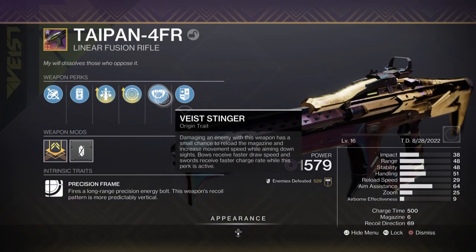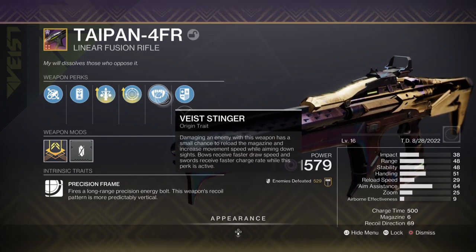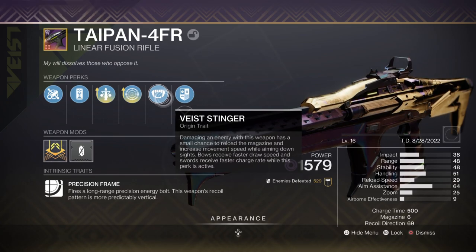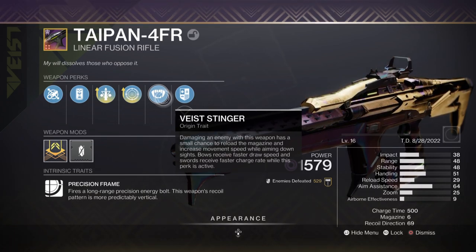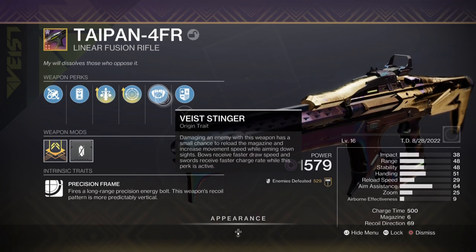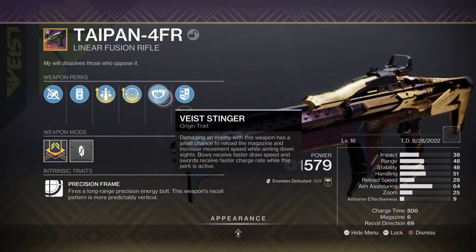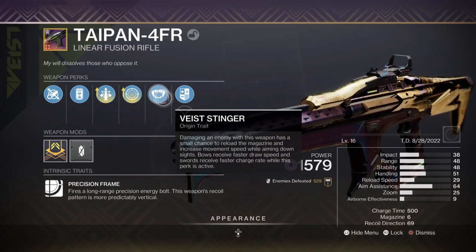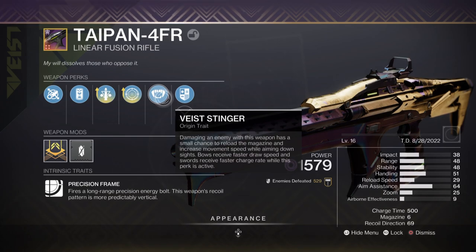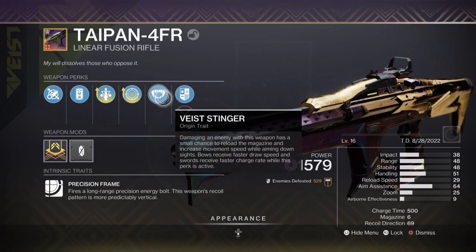Talking about Vice Stinger, the origin perk: it has a chance to proc for every shot you do. That's why it's beneficial to have a bigger magazine. Plus, you're going to get triple tap to proc as well, so there's even less chance of you needing to reload. You can get lucky and have Vice Stinger proc three times back to back. Over the course of a magazine, I find it procs at least once and up to three or four times sometimes.